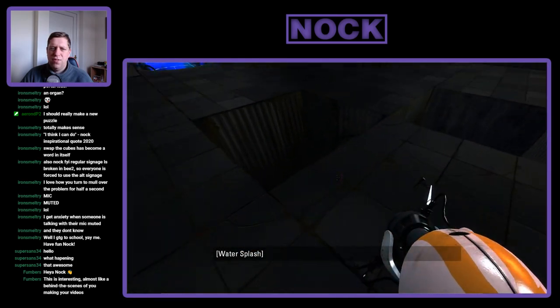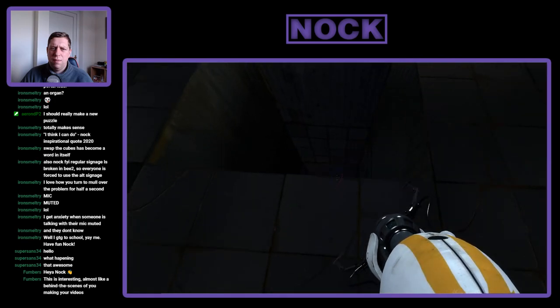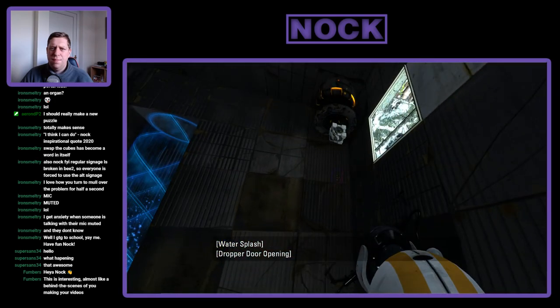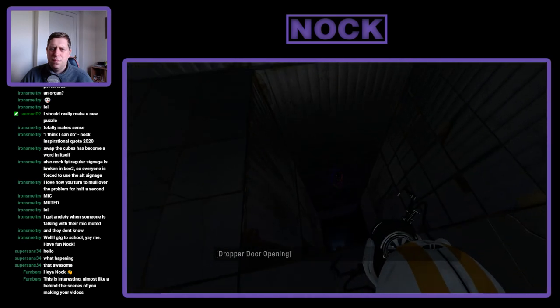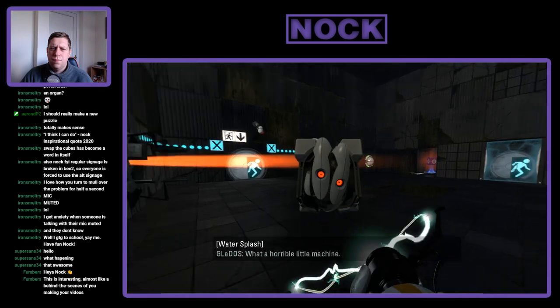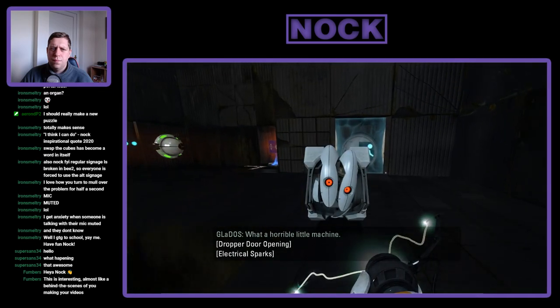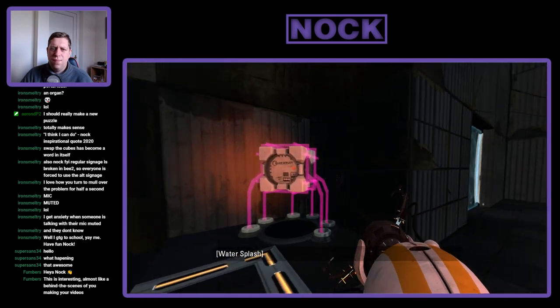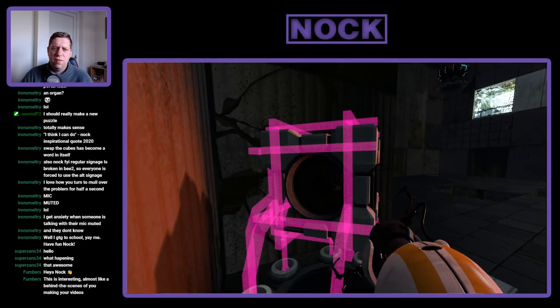It just seems like you've kind of discovered B-Mod and you're going crazy with everything that's inside of it. So now we've got some cube things going on, we've got some bottomless pits there. Can you use these on there? I guess you can. I didn't know if you could use Frankenturrets on there or not.